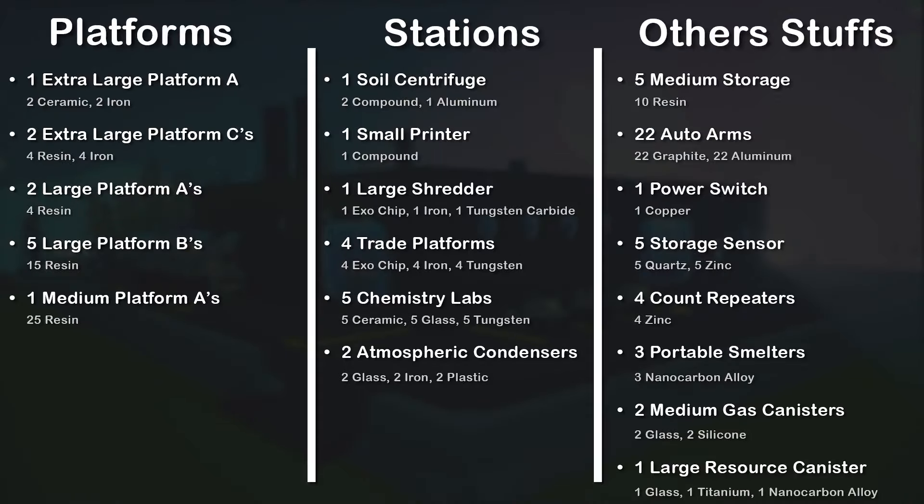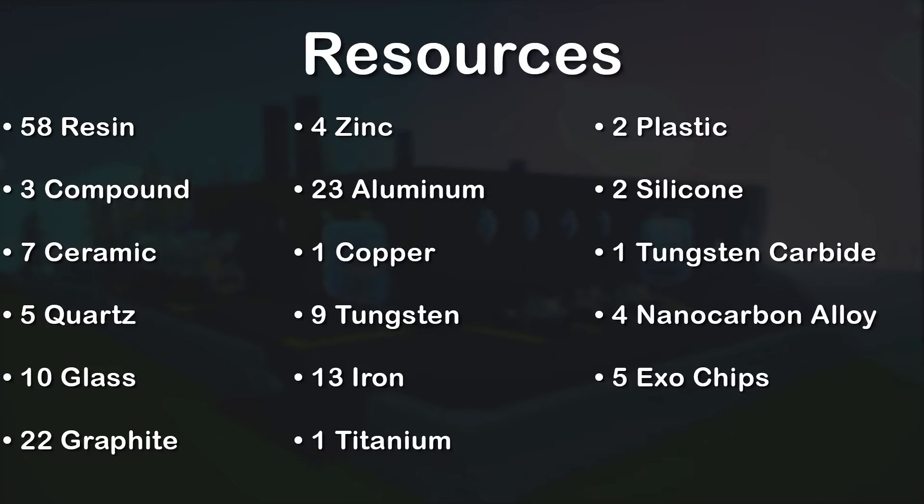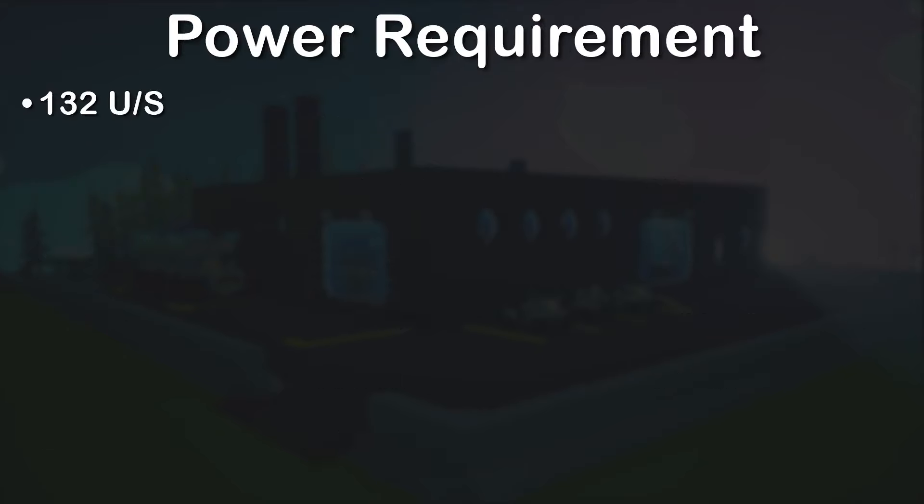I know this video is dragging on, and we still haven't shown how to build it in-game yet. But I want to make sure you know everything before we do — and that includes a resource list. Everything you are going to need for NCAF 2.0 is on screen right now. What things cost is listed beside them. You will need 132 units of power per second to power NCAF 2.0. But since that's a lot, you could just power it at half speed, and that would be pretty good too.